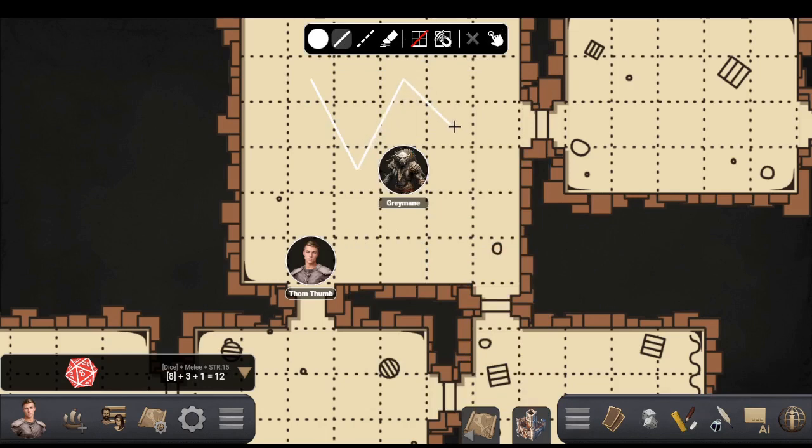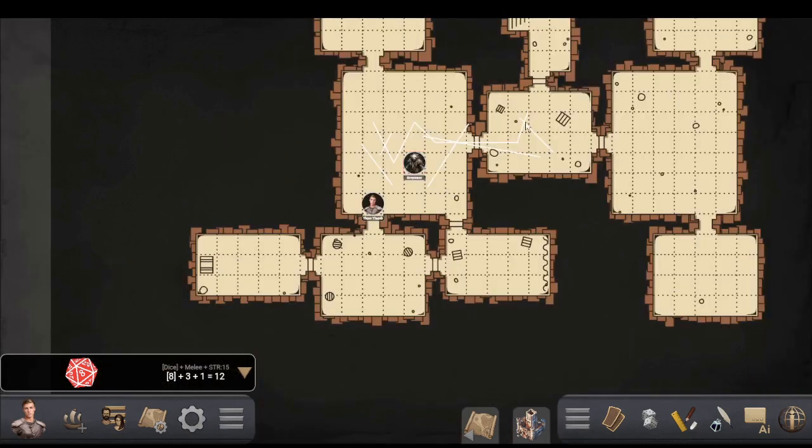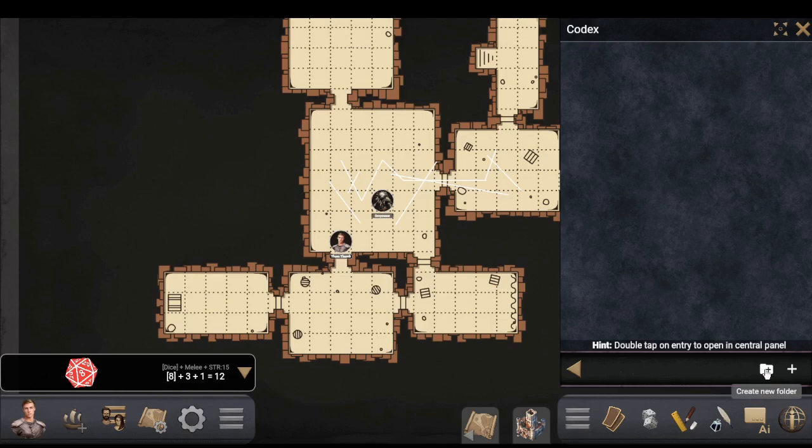The drawing toolbar lets you make lines on maps. You can toggle snap to grid on or off for more flexibility in placement. It could be used for trip lines, traps, or whatever, but I think the main use is for plotting routes between planets or cities on an overland map — like roads or travel paths.